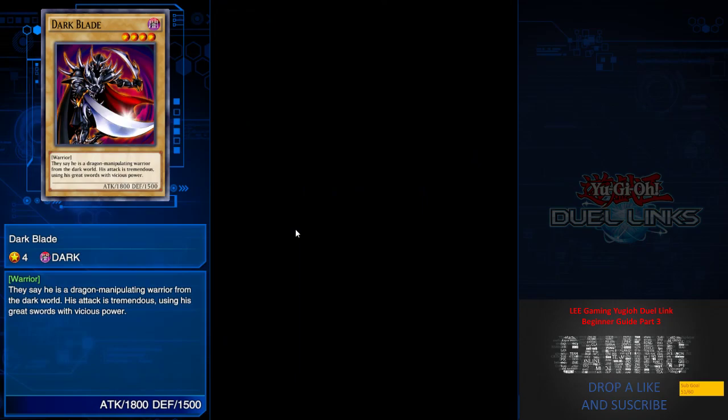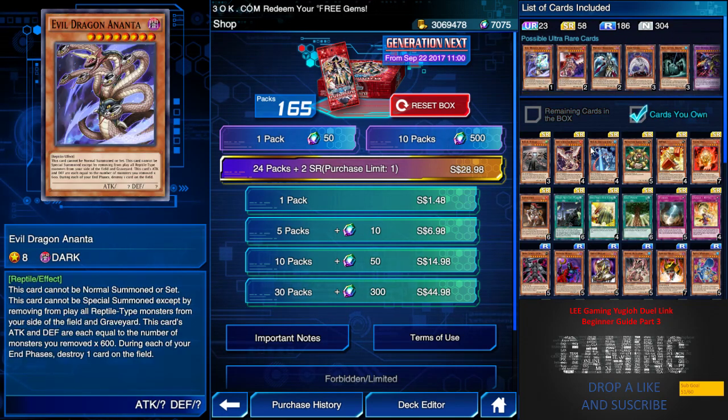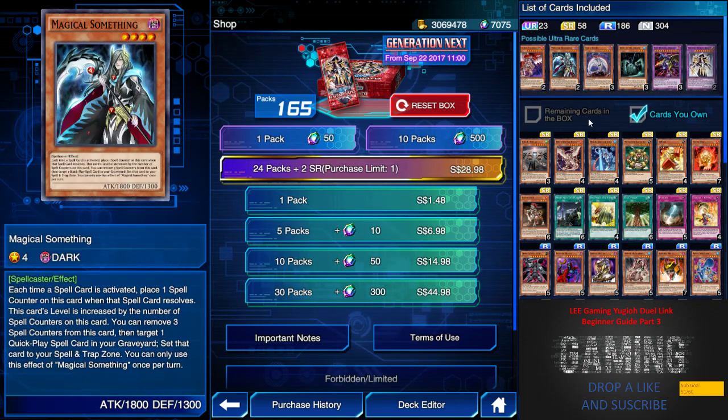Generation Next — everybody was hyped up for this box because of all the heroes, but honestly we were all disappointed. We have Evil Dragon Ananta, which is a raptor type — its effect is pretty good but I don't think it's competitive enough. And we have Horus, which is a very good card. I see a lot of Horus players in ranked because once you have this level 8 monster your opponent can't activate any spell card. However, it's kind of luck-dependent to draw this card, so if you like that gameplay get one or two.